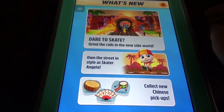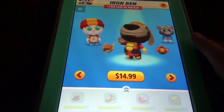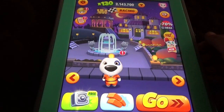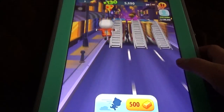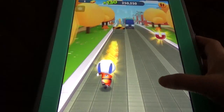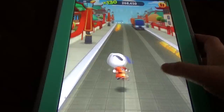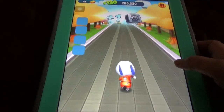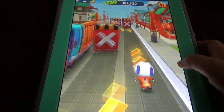Skate Angela is $10. We can find these kind of things in the daily missions. Let's run so we can see. In the missions we can find those kind of items to pick up. We can see the Chinese map kind of thing is available here — the Chinese lanterns and everything in red color. Before that we had these kind of things in Tom Gold Run. Let's find the new side world.